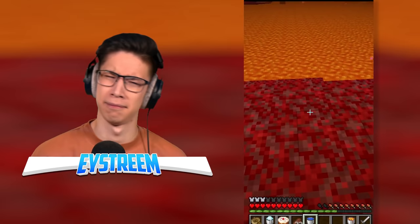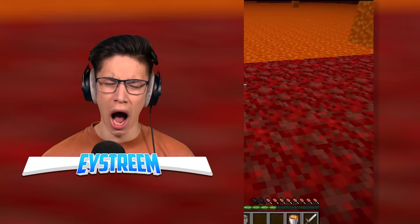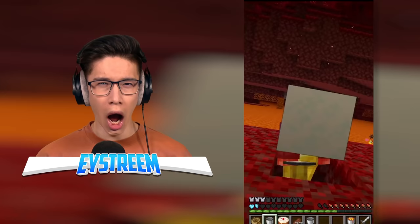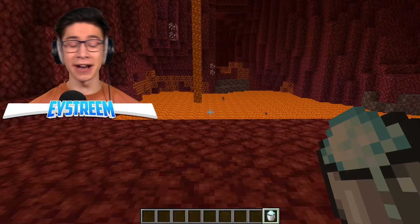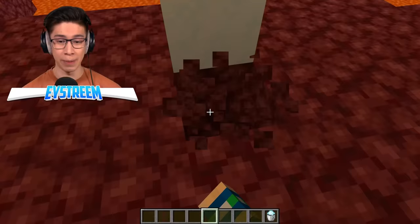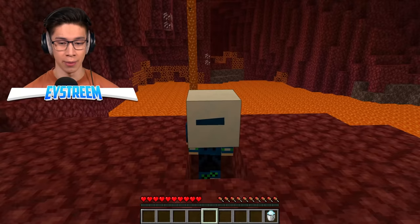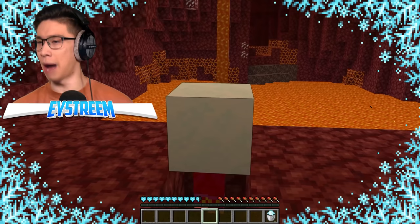You cannot place water in the nether, right? It's too hot. But you can freeze yourself to death by placing the new powdered snow. Here's our powdered snow bucket — we place it on the ground in the nether. It's not melting, even though this is the literal fiery depths of hell. We switch into survival mode and walk into it. You've got to be kidding me — my screen is freezing up, my hearts are freezing, and I am dying from hypothermia in the nether, where it's literally hundreds of degrees.